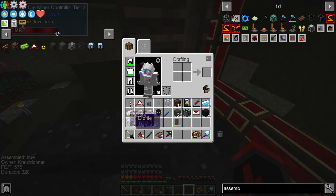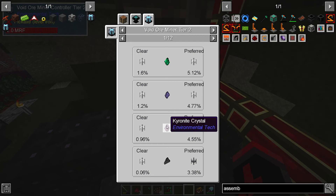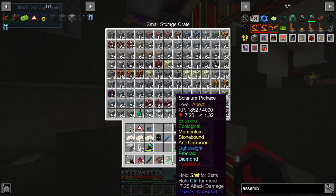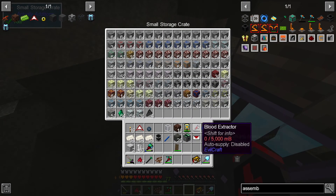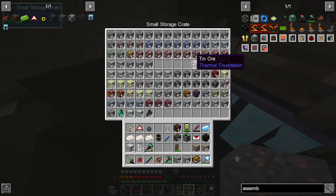Now if we press U on the void ore miner in our inventory, we can actually see what it picks up now. It can pick cryonite, which is the next step for our void ore miners. And it should be platinum in here - yep, there it is, there's platinum. Is there anything else really interesting that we could get from tier two now? Rock crystals - get some easy starlight going. Platinum is the main catch on this.